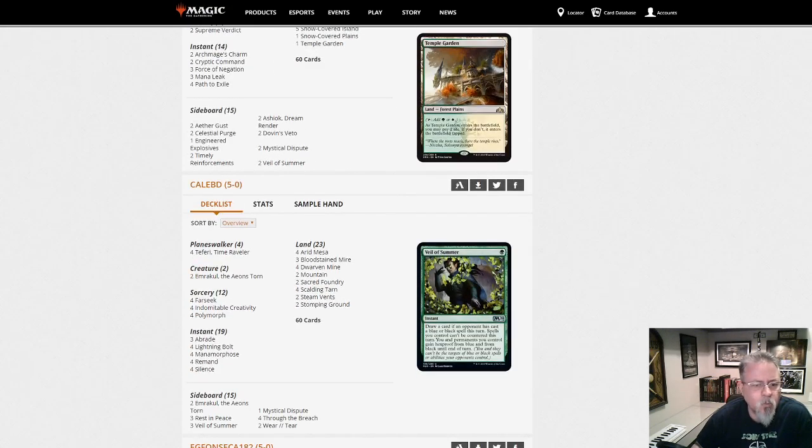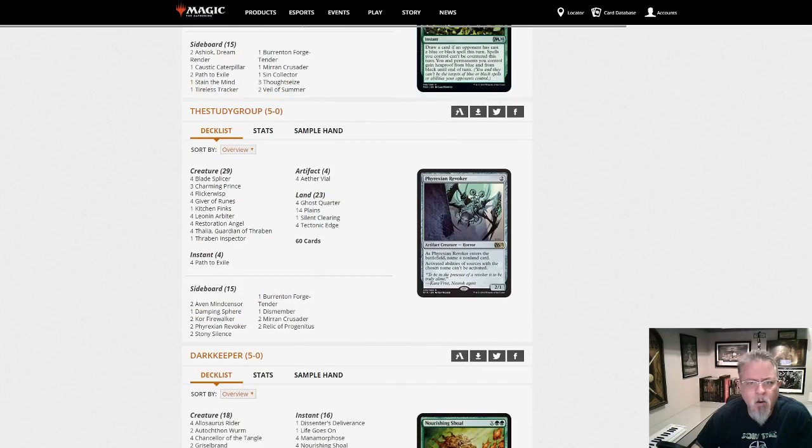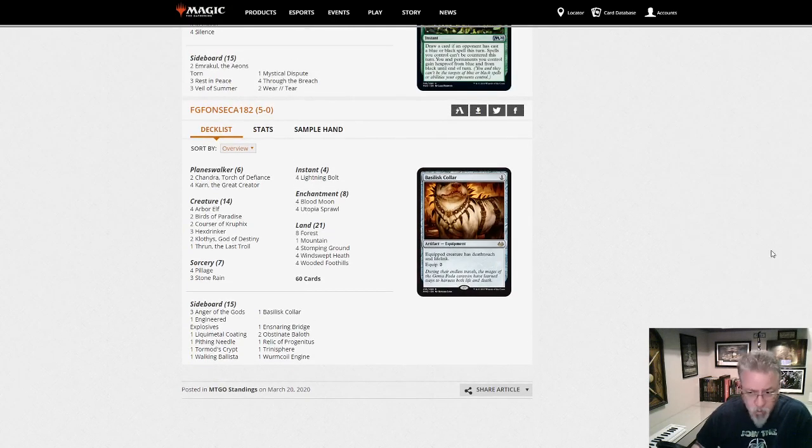Caleb Deward with his Polymorph and Indomitable Creativity deck. We saw a lot of combo in this dump — we'll have to watch for trends there and see how that all shakes out. That's it for the week. I'll be back on Monday with Pioneer and the Pioneer League dump.